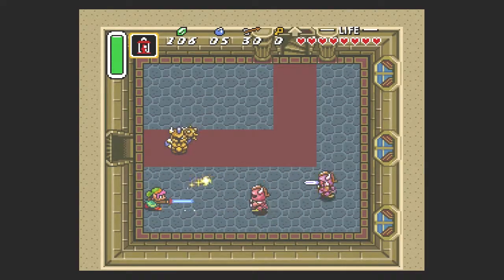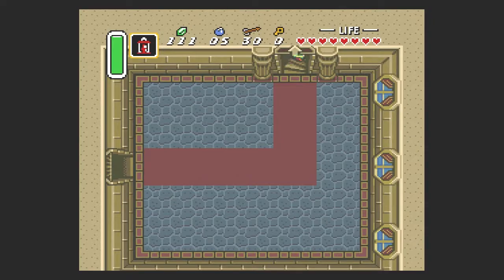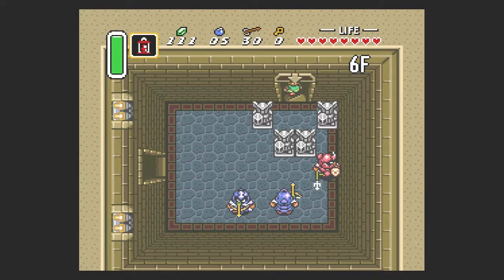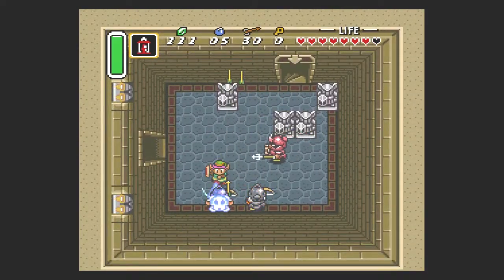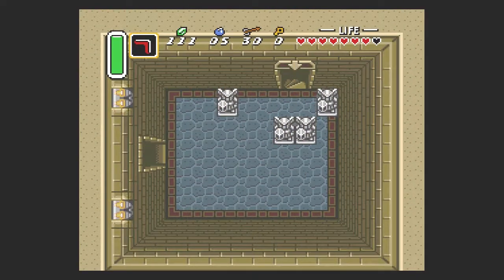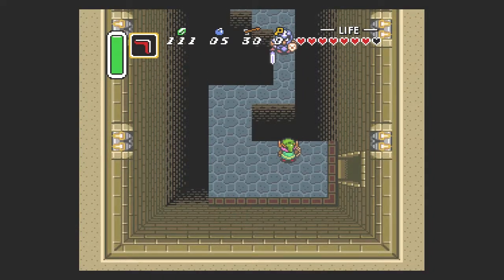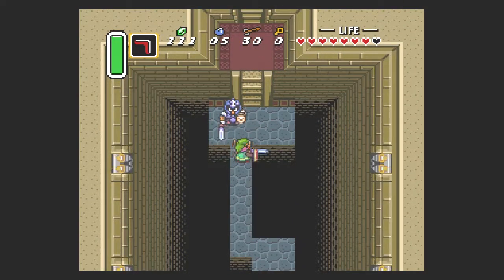Oh yeah, this one's fun too. Now we've lost the magic of the sword, so we can't use it from a distance — we have to get close. Go back to the boomerang. Let me just get that guy out of the corner there.